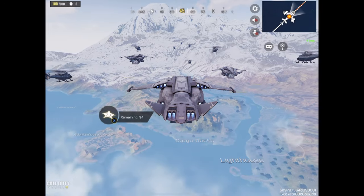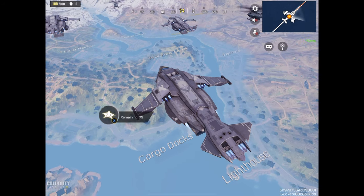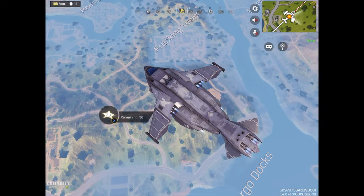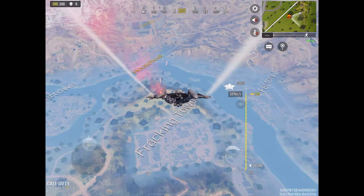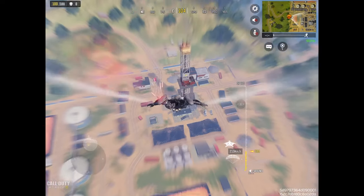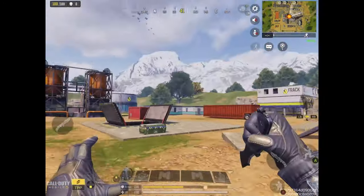Welcome back to a new episode of playing Call of Duty Mobile and talking about some energy-related topics. You can see on the right-hand side the fracking tower on this map, and that is the topic we'll talk about today. Let's talk about fracking, or to be more precise, hydraulic fracking. The idea is that we get gas or oil from deep layers — you can see this fracking tower, this drilling rig.